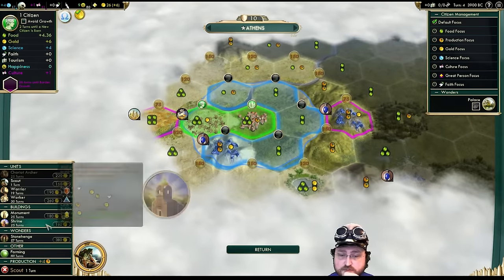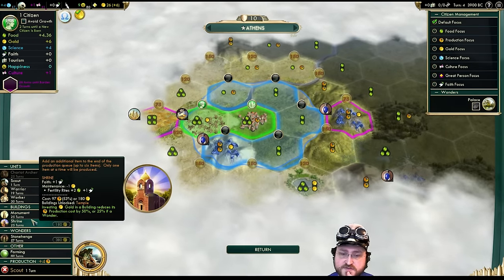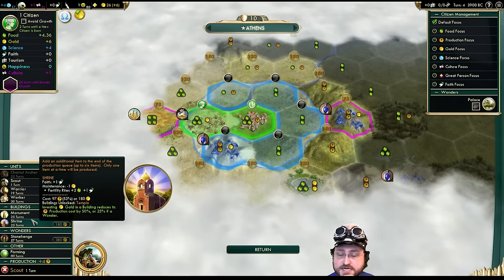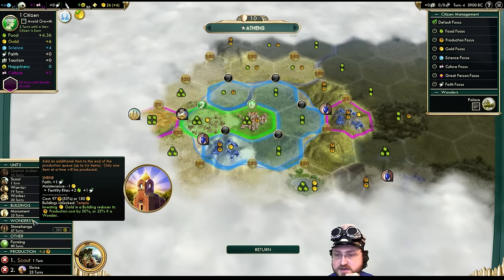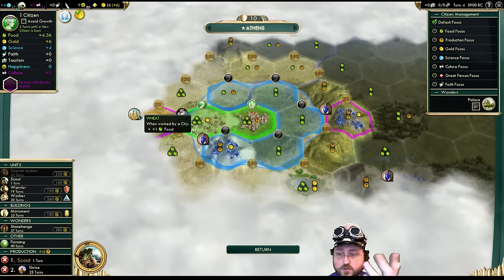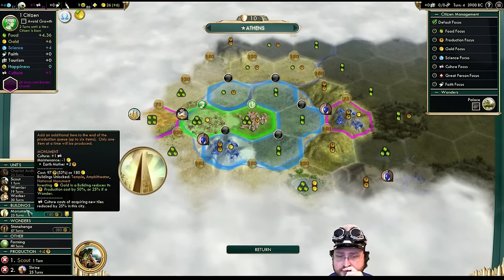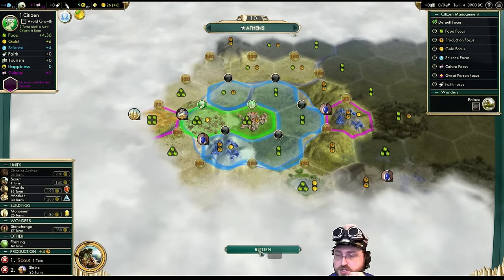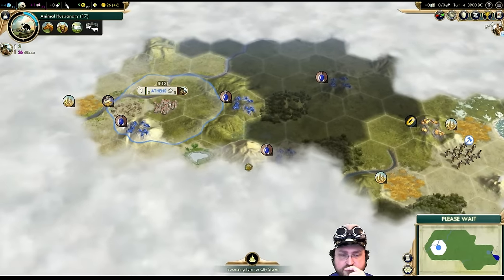Could be like last time where we start with one person. I think I'll go ahead and queue up the Monument — always very solid. The shrine's not bad either. There's something to be said about starting with an early shrine so we can quickly get the thing that buffs the Sun God — wheat and granaries and all that — which was really good last time. An early Monument means an earlier social policy, which is also quite good. But I'll go for the shrine.